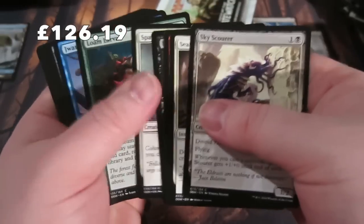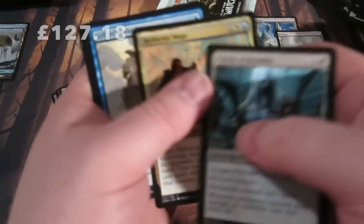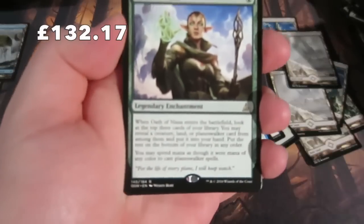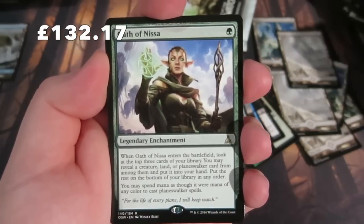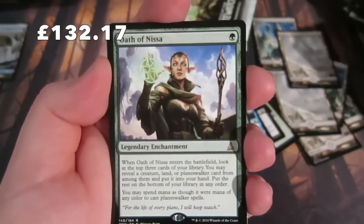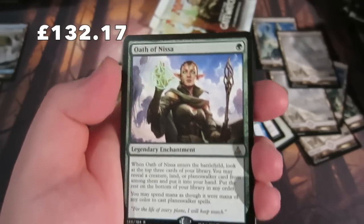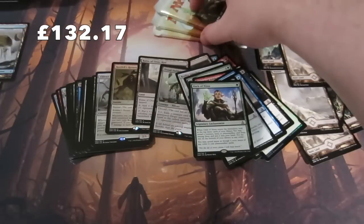What are we going to get? Another planeswalker would be nice, an Expedition land would be nice! We get a lovely Reflector Mage, Gift of Tusks, and an Oath of Nissa - a very nice card. Look at the top three cards of your library and you may reveal a creature, land, or planeswalker card from among them and put it in your hand. You may spend mana as though it were mana of any color to cast planeswalker spells. Really good.